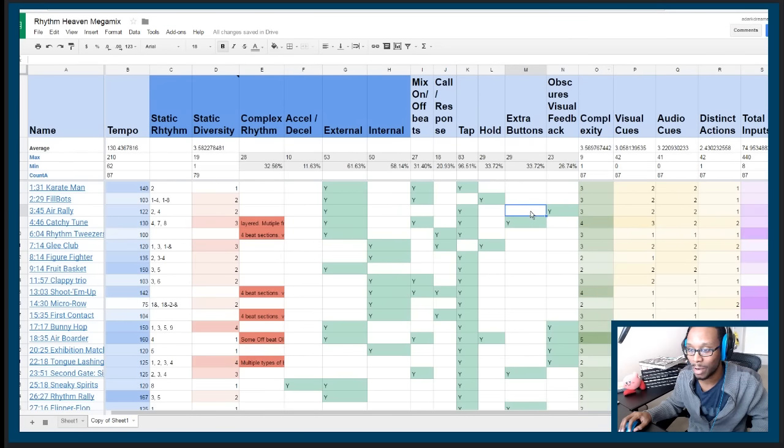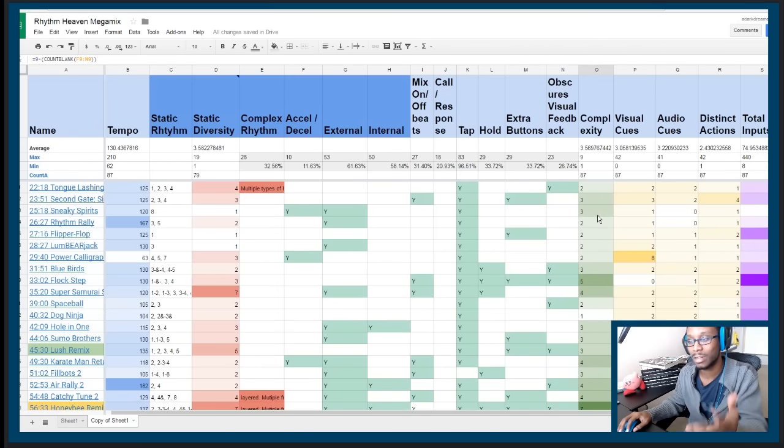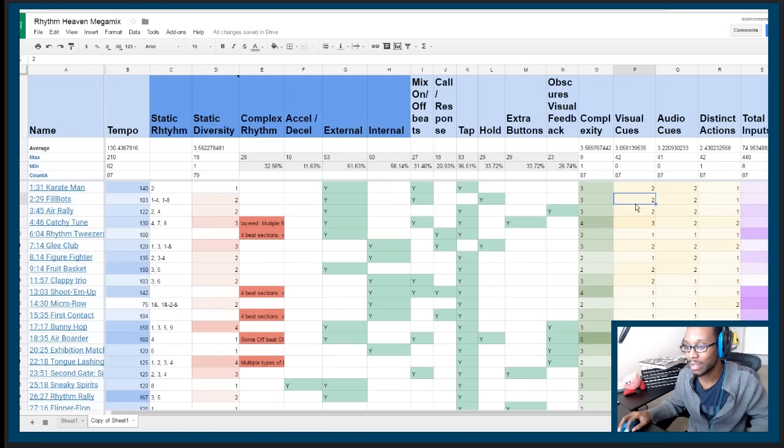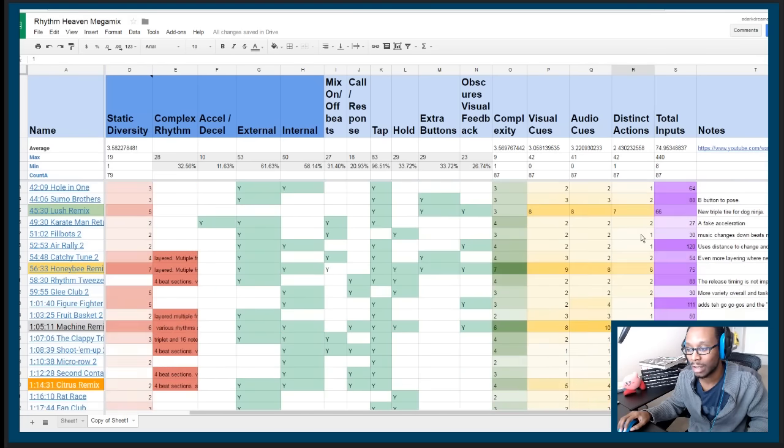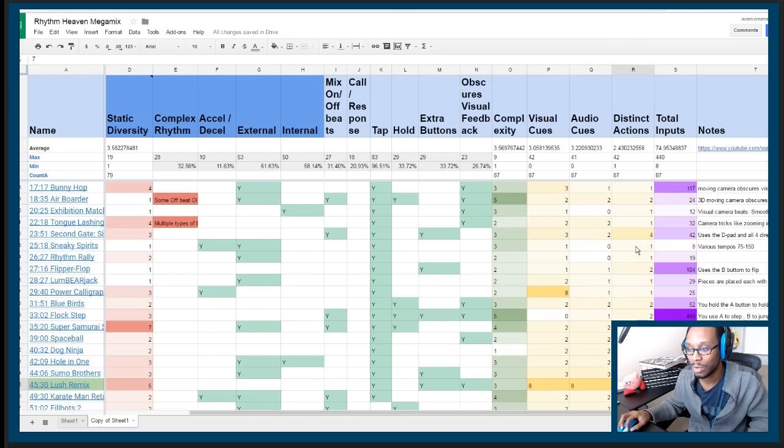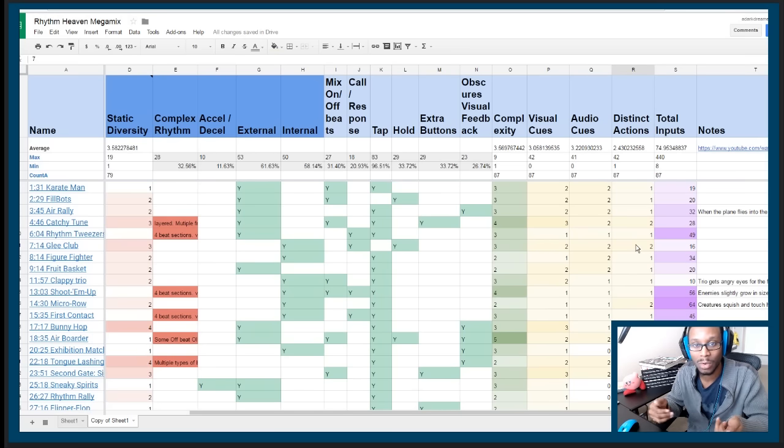This column tallies up all the green 'yes' responses to give a simple number evaluating how complex a particular game is. I also count the number of distinct visual cues and audio cues, and the distinct actions you perform. Sometimes the rhythms vary but you're still doing the same kind of input — but I want a column that specifically shows when you do distinctly different actions input-wise in order to play the challenge.